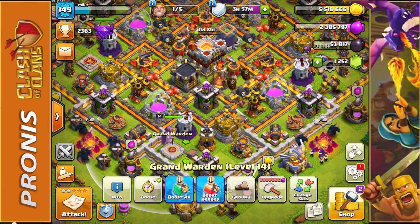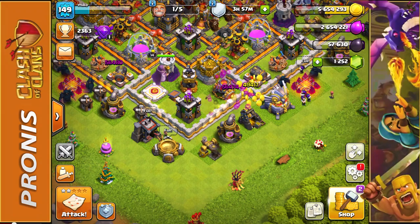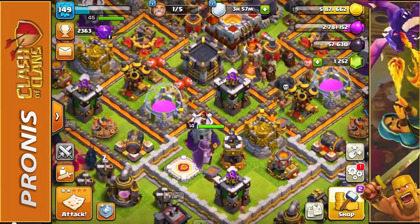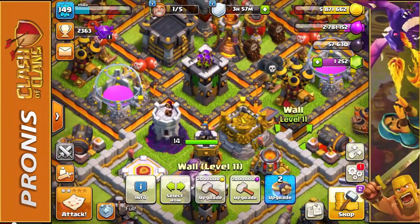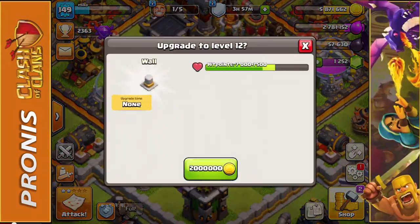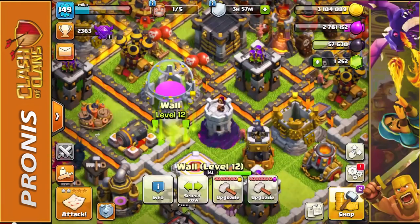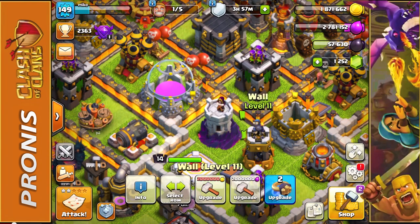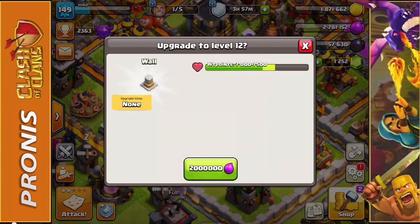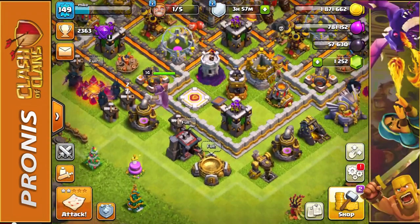We have a little bit of gold and elixir so why not upgrade a couple more walls. I'm going to use up some of my gold here - we still have 1.8 million gold and a solid amount of elixir. We're going to upgrade this wall segment and pop it right down. I love the look of these walls, they're so clean. Now we need more resources - let's hop into another match.